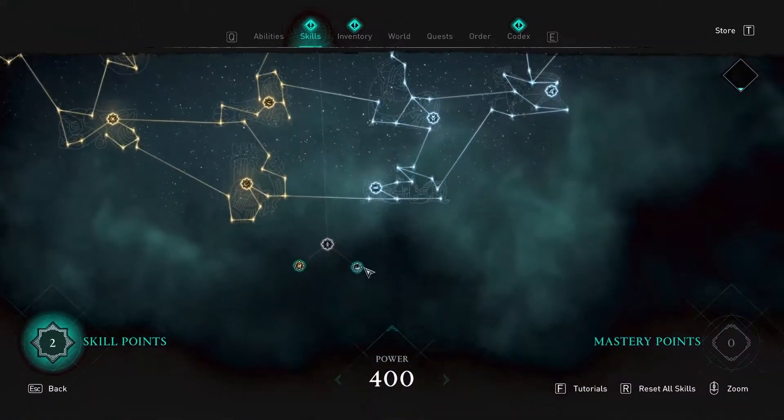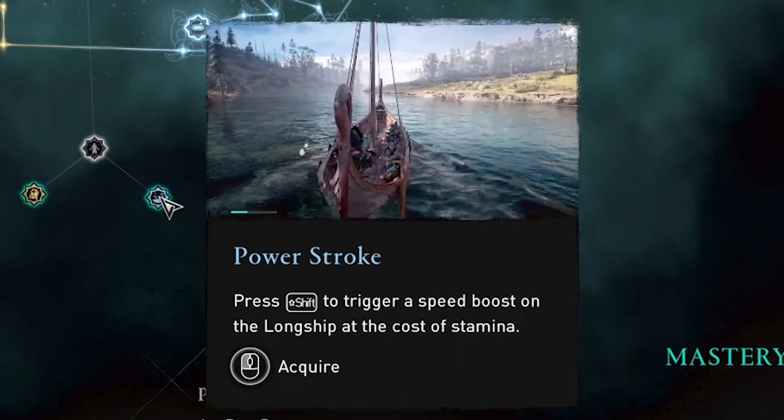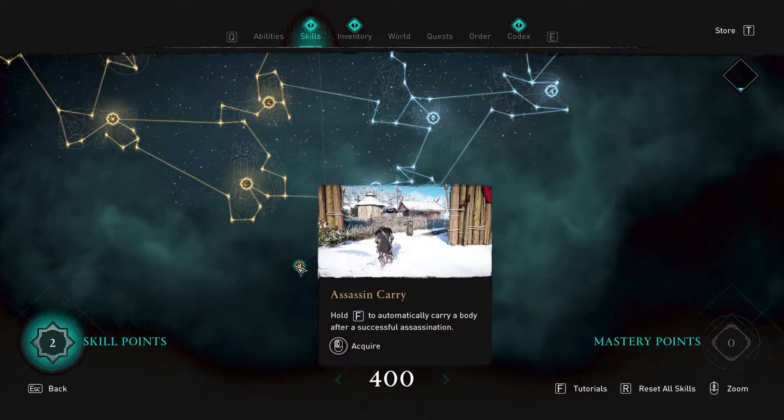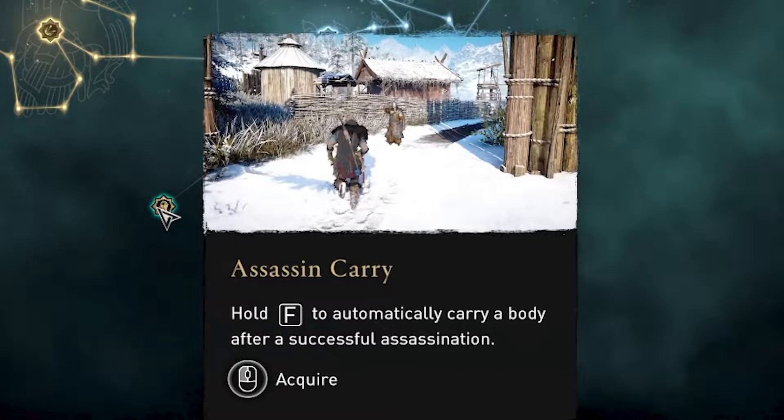Heading down to the bottom, on the Wolf side there's Powerstroke — press Shift to trigger a speed boost on your longship at the cost of stamina. The one on the Raven side is called Assassin Carry, and if you hold F after assassinating someone, you will automatically carry their body.